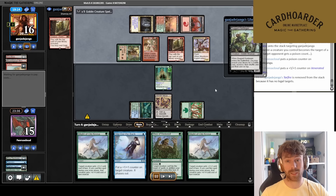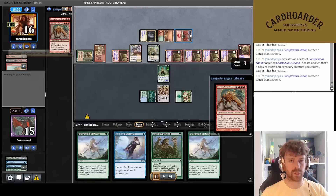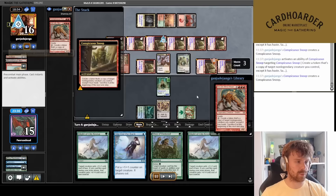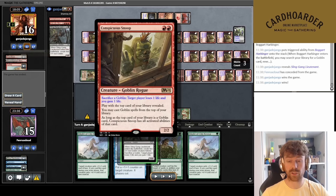Let me show you how the Goblin combo works. They get Boggart Harbinger, find Kiki-Jiki, make infinite Goblins, copy Boggart Harbinger again, and put Sling-Gang Lieutenant on top. Snoop gives all their Goblins the ability of the top card — so they can sacrifice everything and Sling-Gang drains me for the win. Game three.